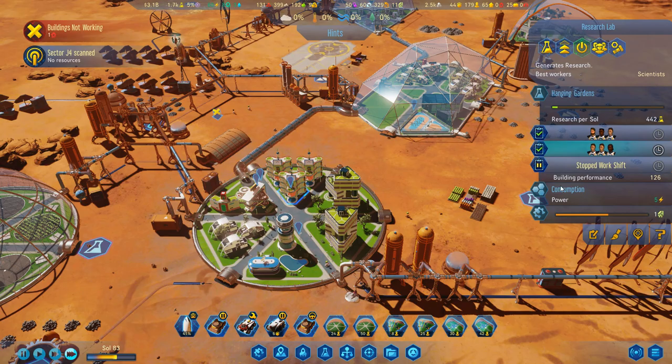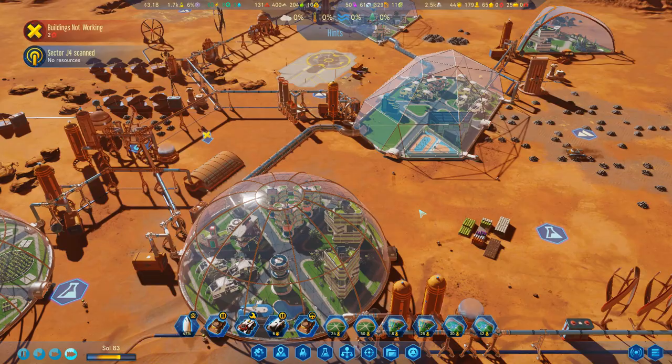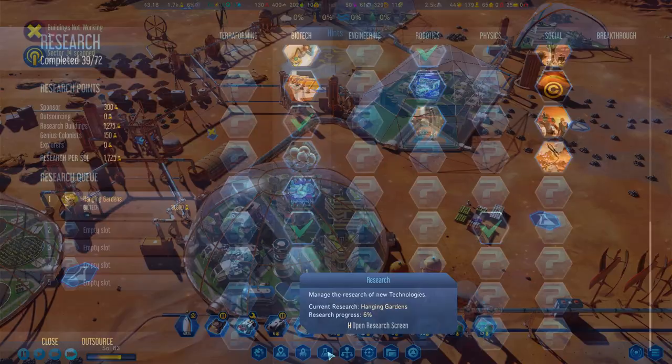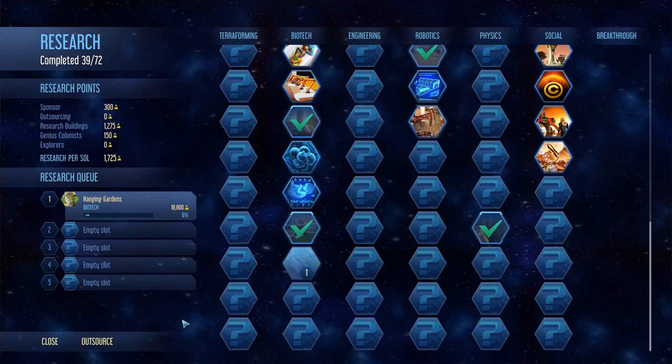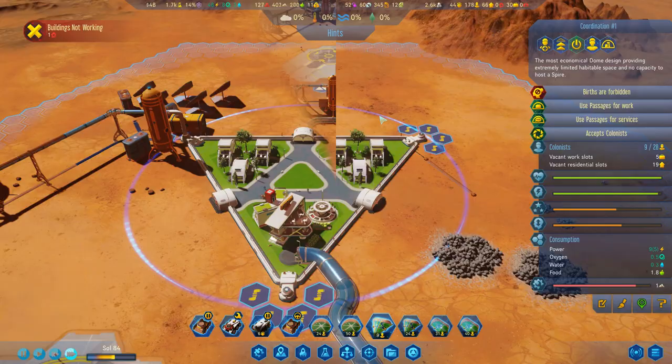Trying to get my science output up there using things like the research labs. We probably could turn on some additional shifts now if we want to. I was finally able to fill up all three of these with full shifts of scientists, which is great. So now we're up to 1,700 science per sol, which is still not quite enough for my taste. It's going to take a very long time to get these hanging gardens, but it is the best I can do with what we've got at the moment.